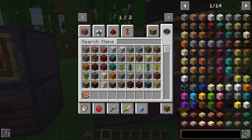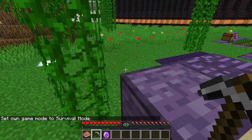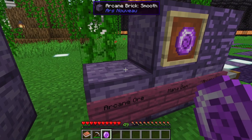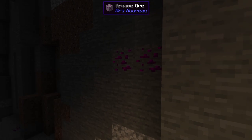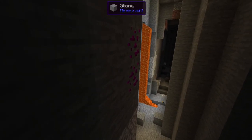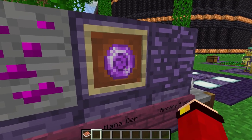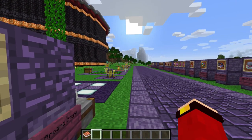Now here we have Arcane Ore. Mining it gives you something called a Mana Gem. Arcane Ore is actually more common than gold. In a ravine you can see arcane ore appearing in multiple spots — it is pretty common and you'll find it easily. Once you get mana gems, you'll want to collect a bunch because they're used in almost every crafting recipe in this mod.